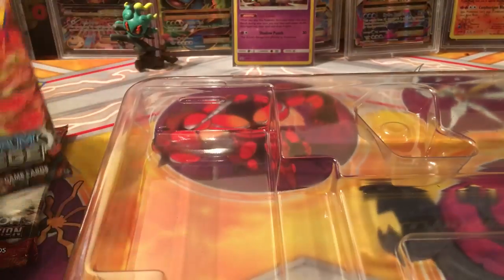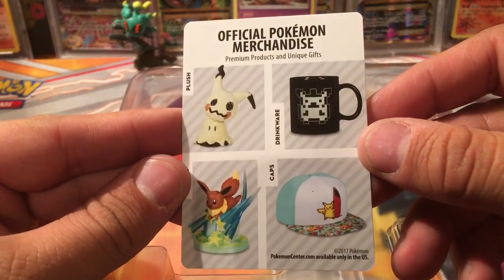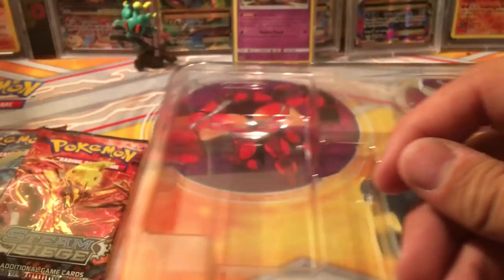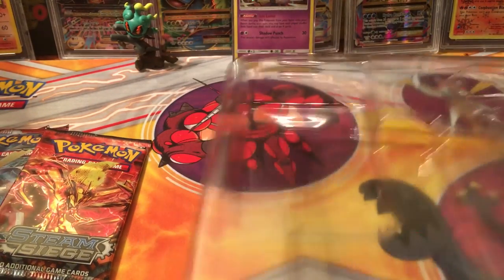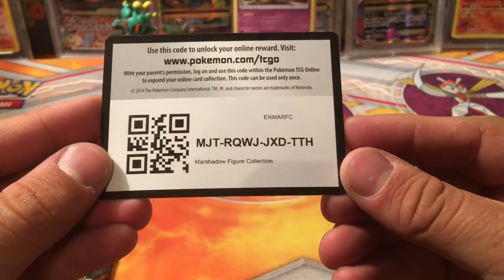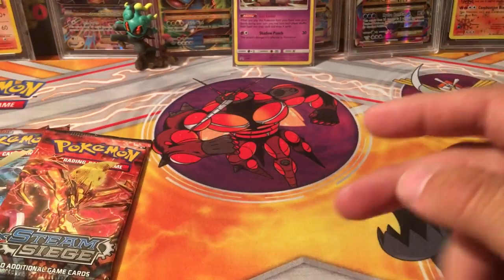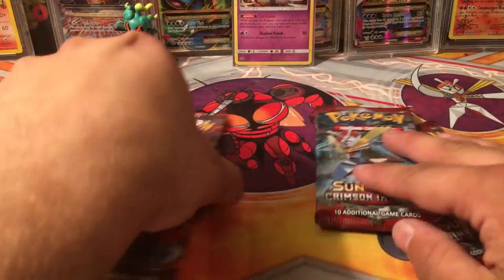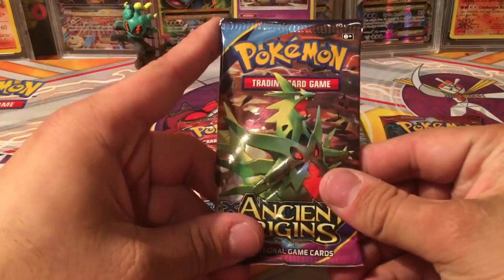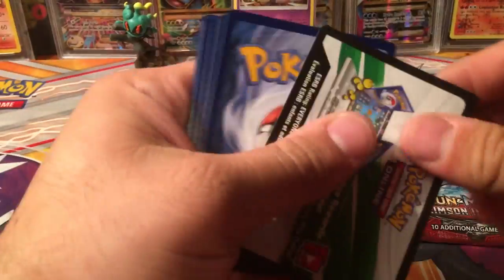So I've got one, two, three, four packs, plus this insert for official Pokémon merchandise — PokemonCenter.com. If they want to sponsor me, you guys can hit me up, I'm happy to take that. Alright, so we've got the Marshadow figure collection box. Let's jump right into this — we've got four packs including this Ancient Origins, which is just a sweet, necessary reprint. Let's start by opening this.